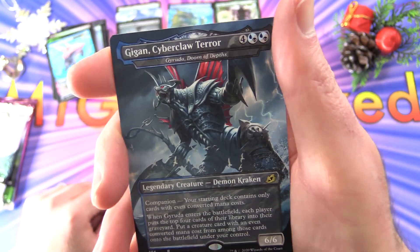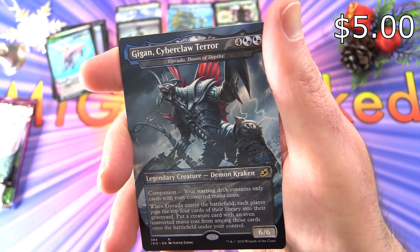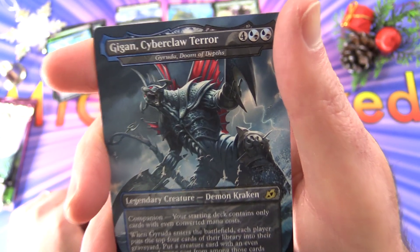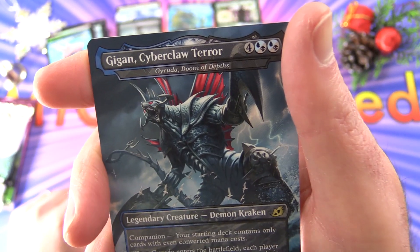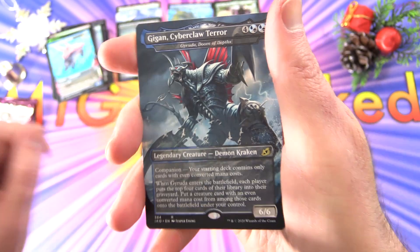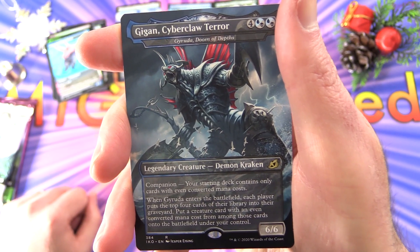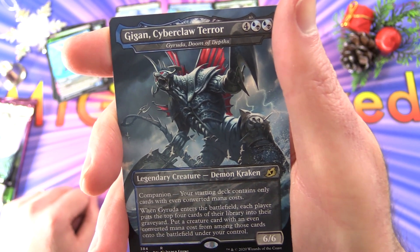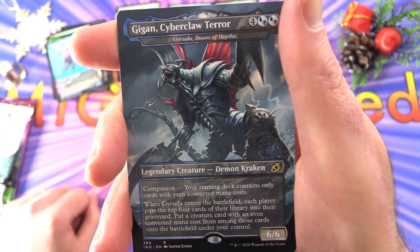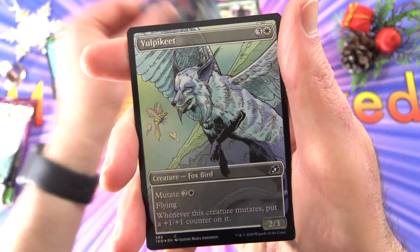And another rare — Gigan, Cyberclaw Terror. Legendary creature Demon Kraken, 6/6 for six mana. This is the alternate Godzilla artwork for Gyruda, Doom of Depths — which was another deck tech I did, I'll check a link in the corner. This one has companion: your starting deck contains only cards with even converted mana costs. When Gyruda enters the battlefield, each player puts the top four cards of their library into their graveyard; put a creature card with an even CMC from among those cards onto the battlefield under your control. Nice milling action.